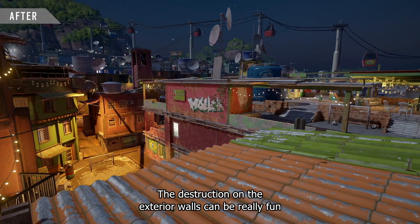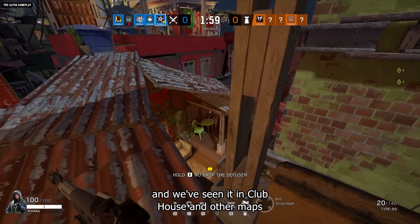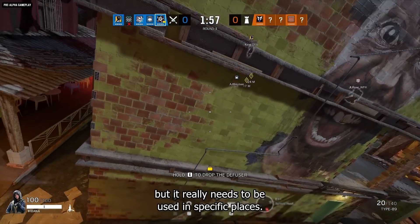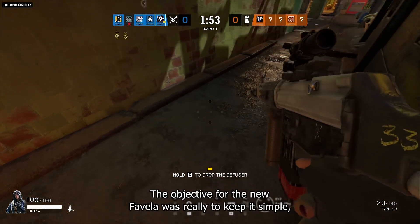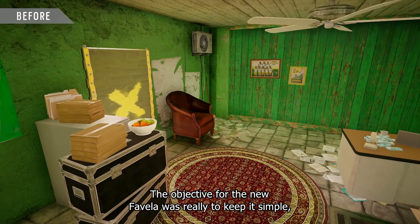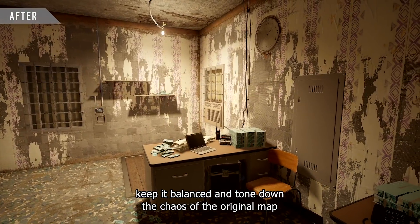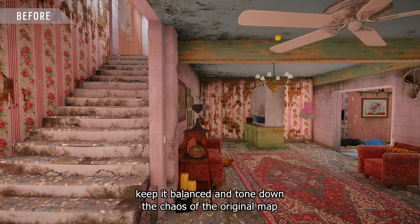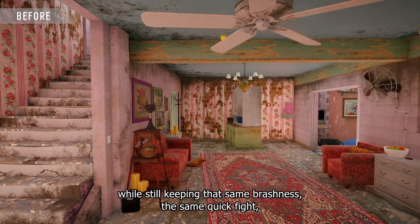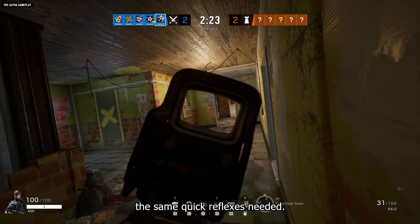The destruction on the exterior walls can be really fun and we've seen it in Clubhouse and other maps, but it really needs to be used in specific places. The objective for the new Favela was to keep it simple, keep it balanced — tone down the chaos of the original map while still keeping that same brashness, the same quick fights, the same quick reflex needed.